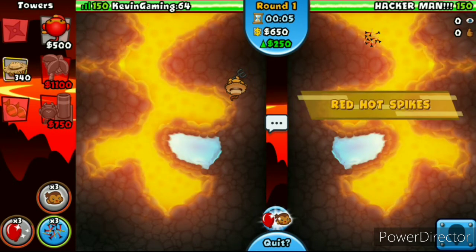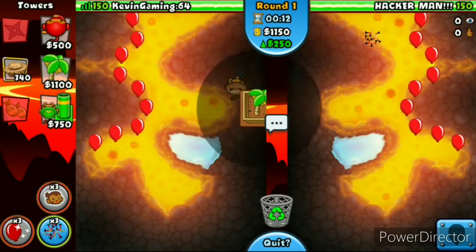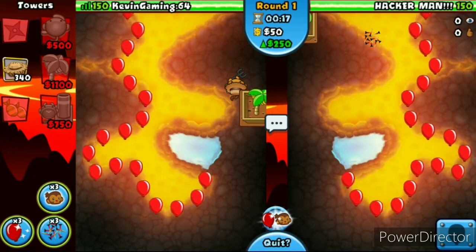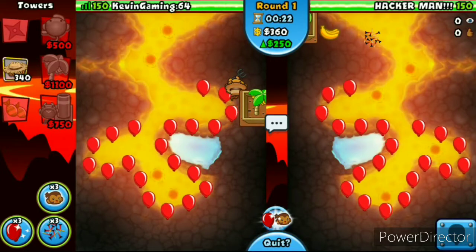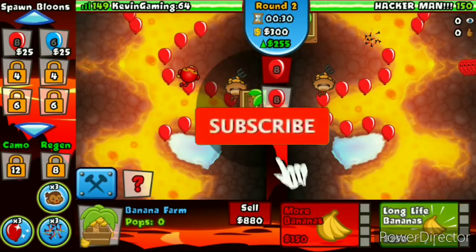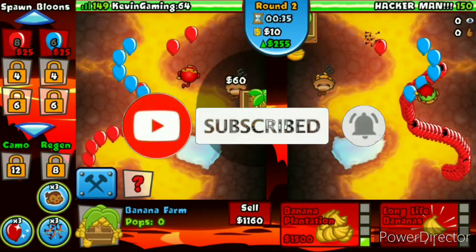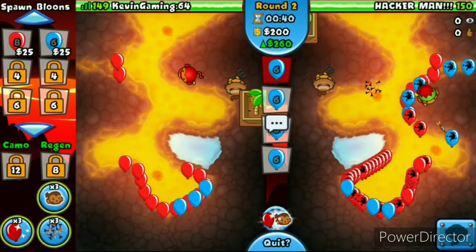Right now we're going to have to start out with the farm. He's set up with the Rose Spikes. This is going to be a really really intense game. We're going to have to start out with the Ninja right here on the spot. Also, if you haven't subscribed to my YouTube channel yet and you're new here, make sure you hit it and have your bell notification — it'll notify you when a new video comes out.